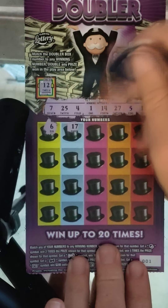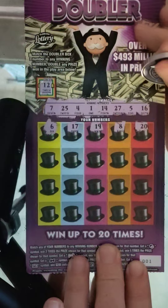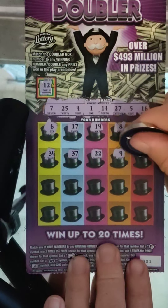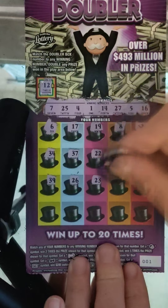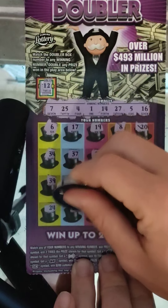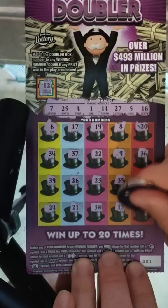Scratch numbers: 6, 17, 19, 8, 20, 34, 37, 22, 9, 36, 39, 29, 26, 23. Come on, show me that hotel, show me that go. 35, 18, 24, 21, 38, 13, and 32. We didn't get nothing on ticket 1.